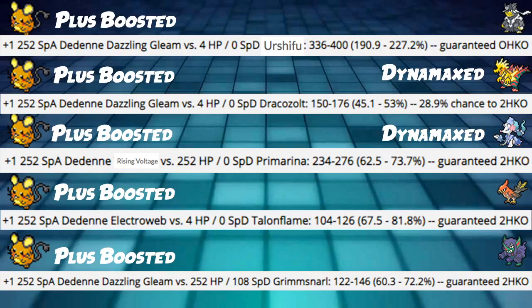Next, Dedenne Electroweb Plus-boosted into Dynamax Talonflame: hitting 67 to 81%, which is pretty good damage for a move we're really just using to lower speed — essentially like Icy Wind. If Icy Wind equivalents are doing that much damage to Talonflame, a top 10 to 20 meta Pokémon, that's a lot. Finally, Dedenne Dazzling Gleam Plus-boosted into Grimmsnarl — hitting roughly 50 to 70% damage. This is before screens, so if Klang sets Light Screen you'll do less, but still relevant.